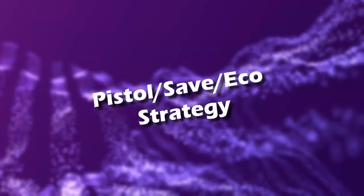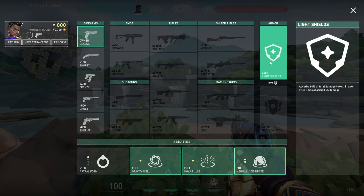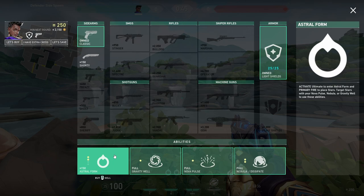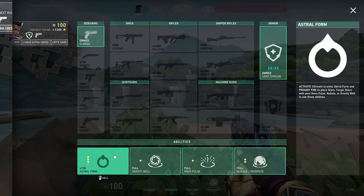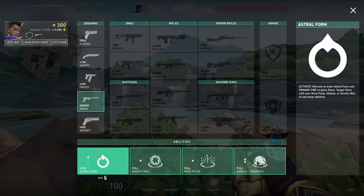Enough door tech — let's talk about what to do on pistol, save, and eco rounds. On pistol rounds, I would either buy light shield to survive ghost one-taps, since many people will probably buy a ghost on Lotus due to the long A and C lanes, or you can go ghost yourself and get 2 stars for a total of 3 if you're feeling confident. Having as much utility as possible while being harder to kill may be the better option here, especially on a three-site map.